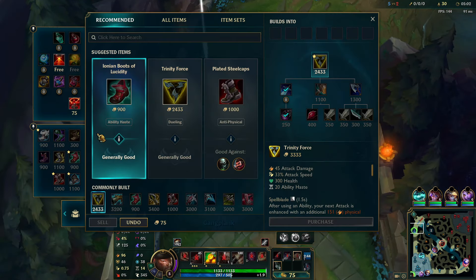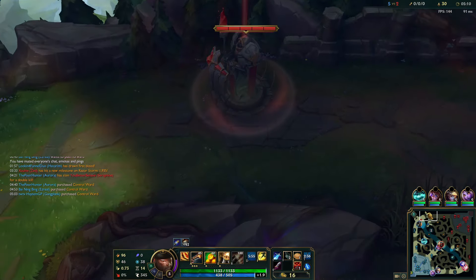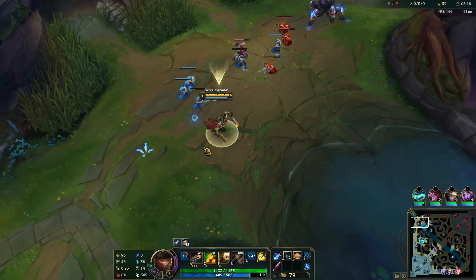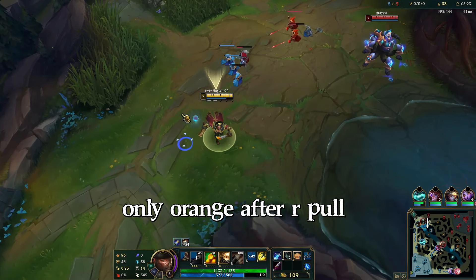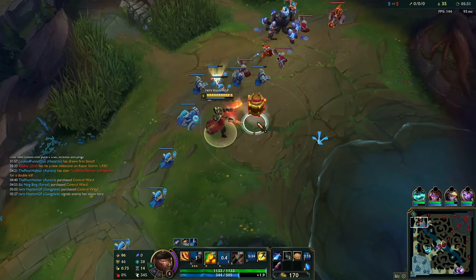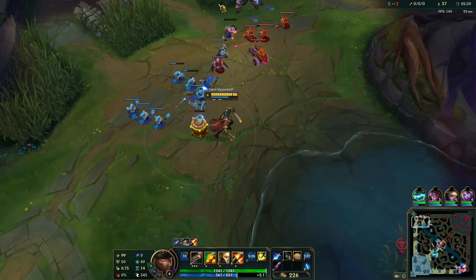At level 6 it's a bit scary, but you want to stay calm. If he hits the ulti on you, you don't want to use your orange — you want to wait until you get pulled in so you're able to cleanse it. Now I know there is a ward in the top side of the bush. I just want to last-hit with Q. Once you have Sheen and after your first base, you just want to become a Q machine.